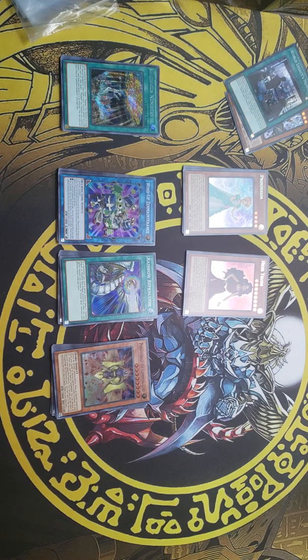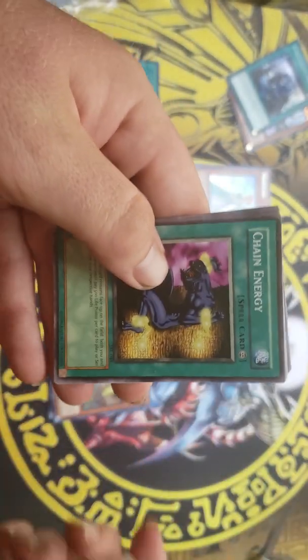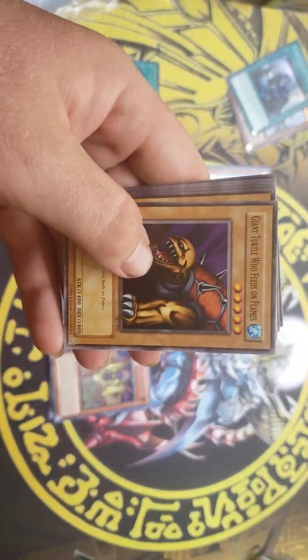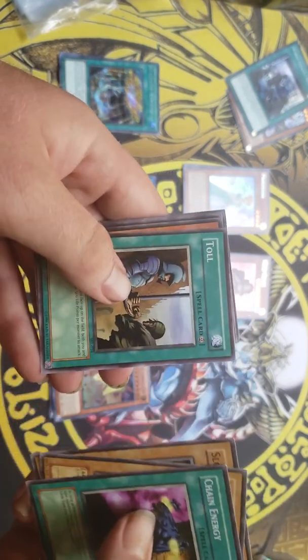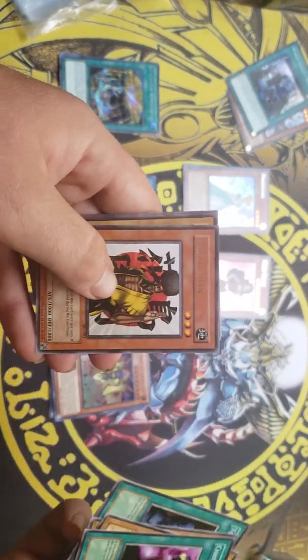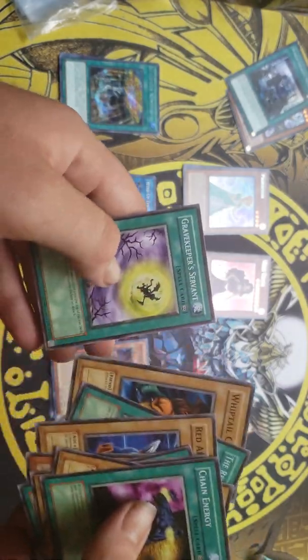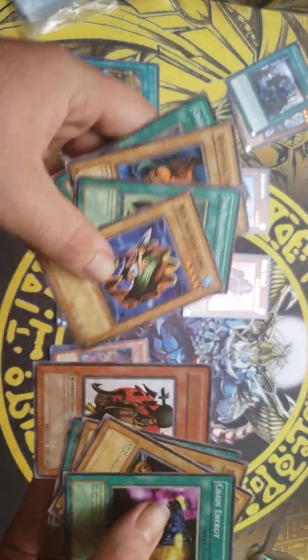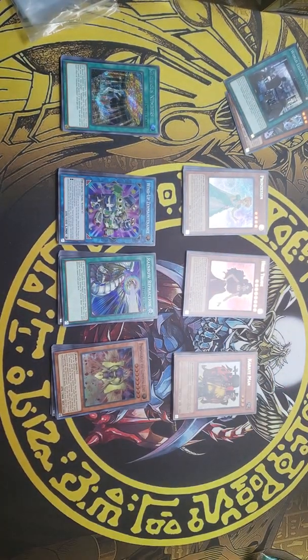My Spell Ruler pack — hopefully we'll get something good. Chain Energy, Jai-To, Toe Karate Mat, Red Archery Girl. And I believe that's all we got for this time — we didn't do too bad, actually did pretty decent.